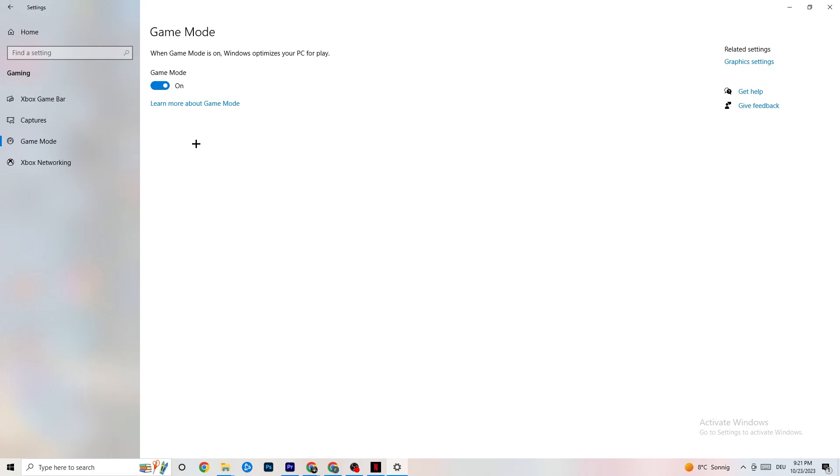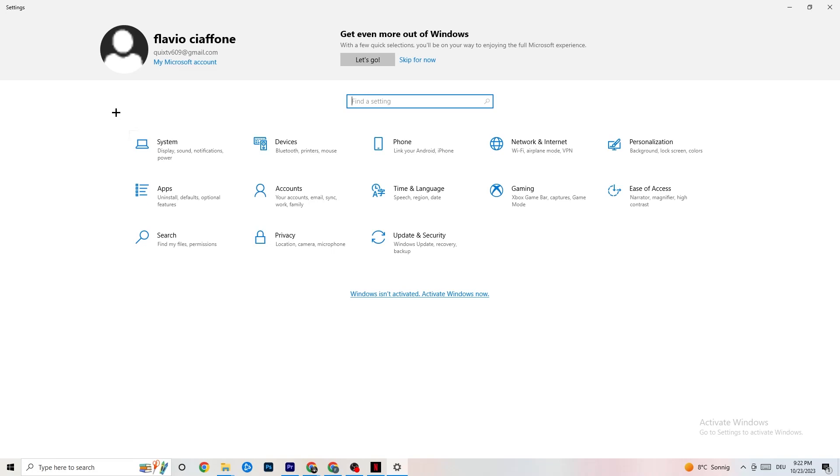Hit Game Mode next — this one is a little tricky. I can't tell you to simply turn it on or off; you need to check it for yourself. Turn it on, try your game, then turn it off and see which works better for your PC.